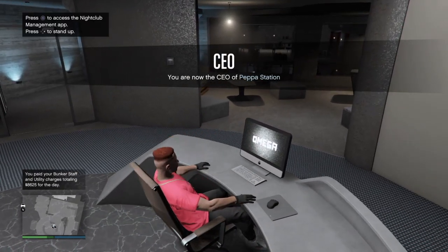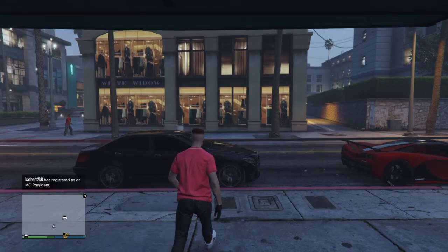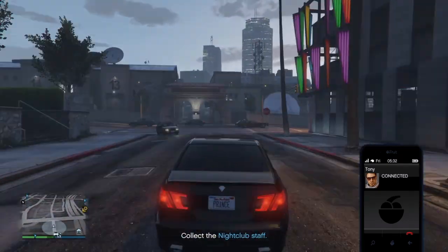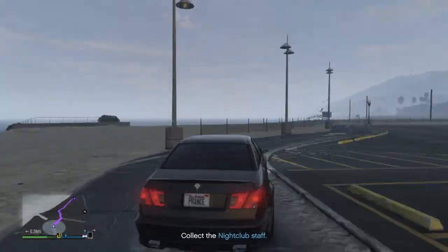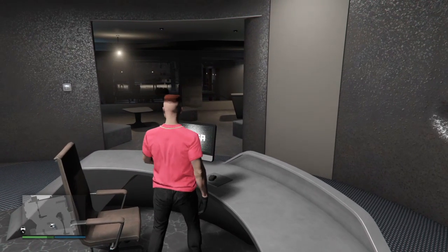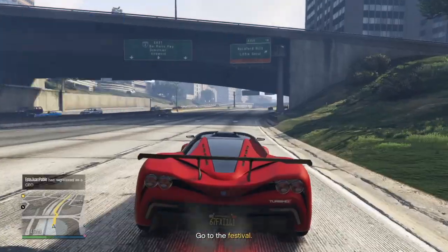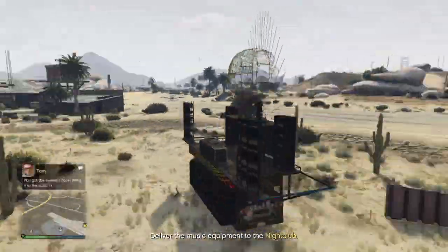When you buy your first nightclub there are two sets of missions that you need to do — you need to set up the staff and set up equipment. For the staff mission, you can pick them up in any order; there are about four or five staff to collect. For the equipment mission, you'll be going all the way out to the airfield, so I recommend getting a helicopter or a fast vehicle. You'll be stealing a truck and driving it back to the nightclub.